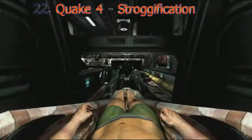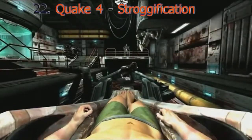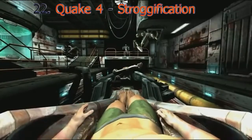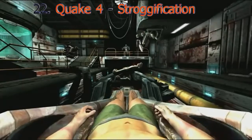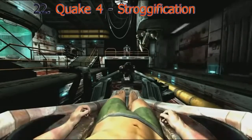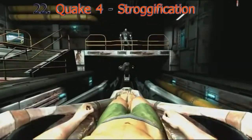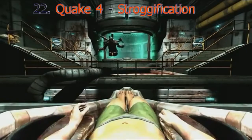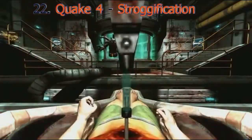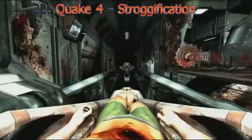In the first person shooter Quake 2, this level shows what it's like to be turned into a Strog — the enemy of the game — complete with saws cutting into you and needles being injected into you. This is like if in Gears of War they showed the process of a Locust turning into a Lambent, or a COG being turned into a drone. There's no cool scene where he breaks out of the chair. He's captured, and you're forced to watch your protagonist become amputated and assimilated, with no alternative outcomes. That's scary if I've ever seen it.